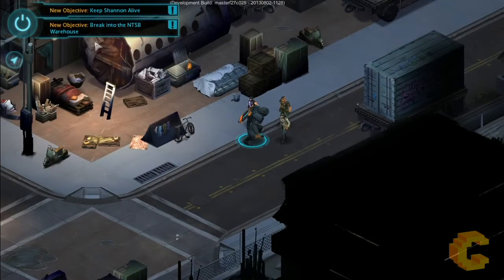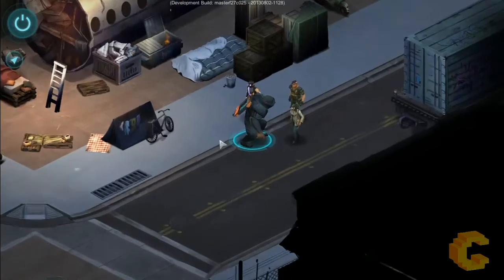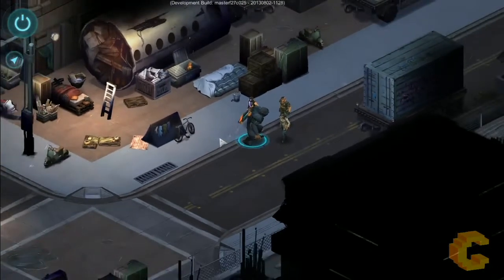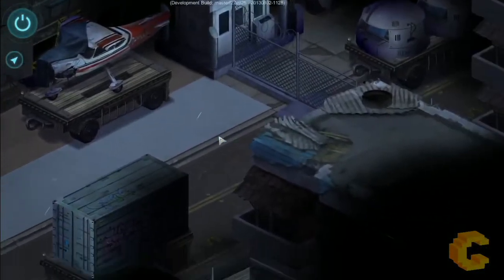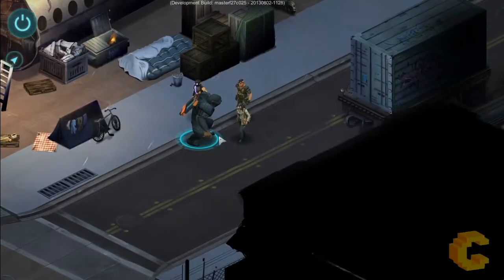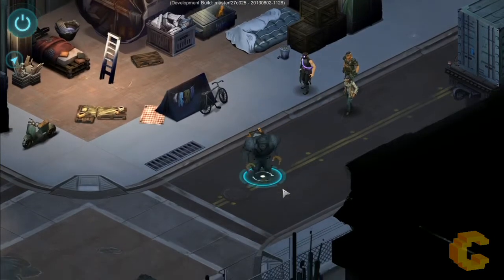Mission objectives have come up: keep Shannon alive, and break into the NTSB warehouse. I've already been here before as part of the mission. I'm just scrolling with the mouse to zoom in and out. I can use the keyboard keys to move around and check out the map. The only thing I wanted to mention is that a mini-map in the corner would be nice to show where you are — but the maps aren't very big anyway.